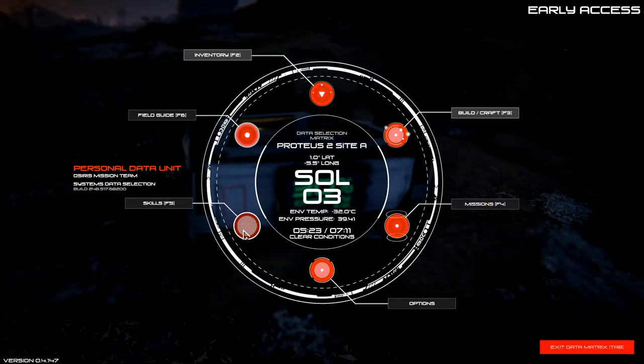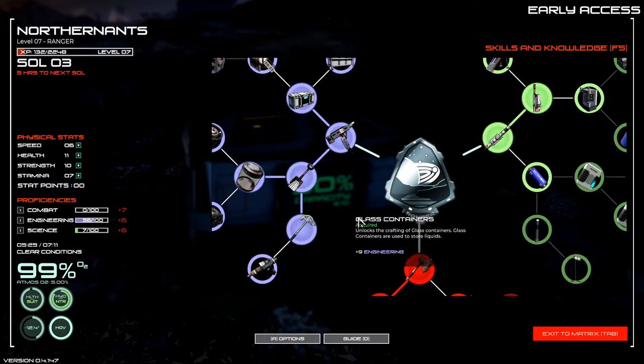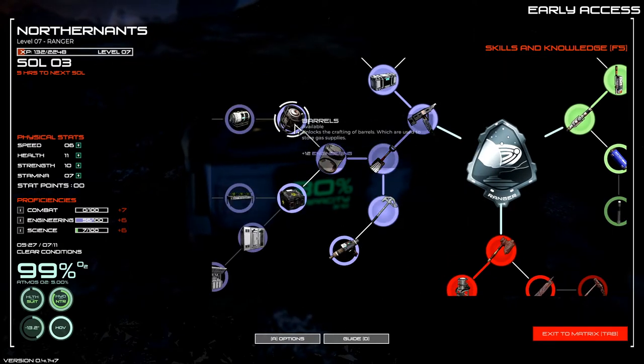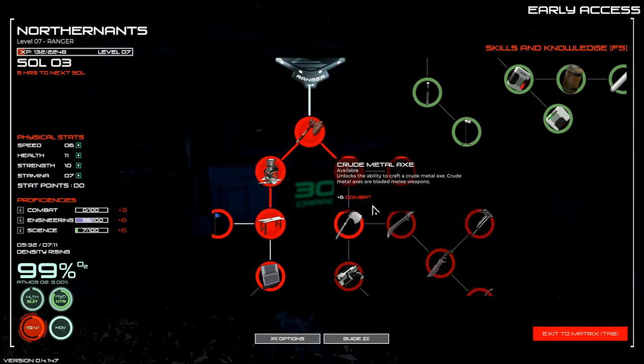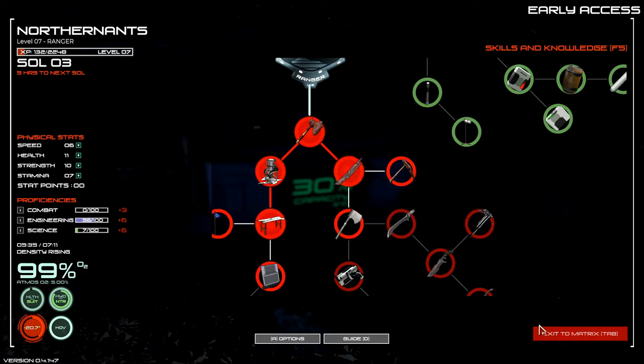I think we'll jump over to our skills. What do we want? Maybe make some canisters, because it's looking like we can gather water with our furnace now. And we're going to want to build the barrels — we're going to need 12 for that. We can make a blade, and we're going to want to get down here so we can start getting these weapons. With the amount of creatures that are around, we're going to need them. Plus, it's going to be easy to get combat points because of the fact that there's so much around.